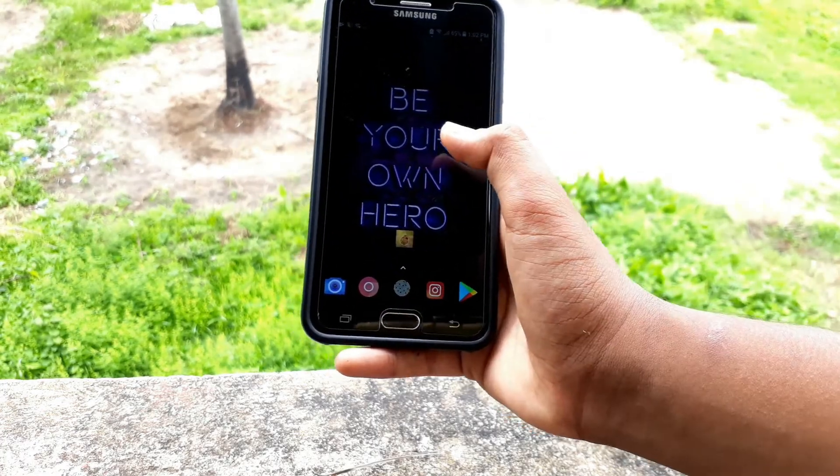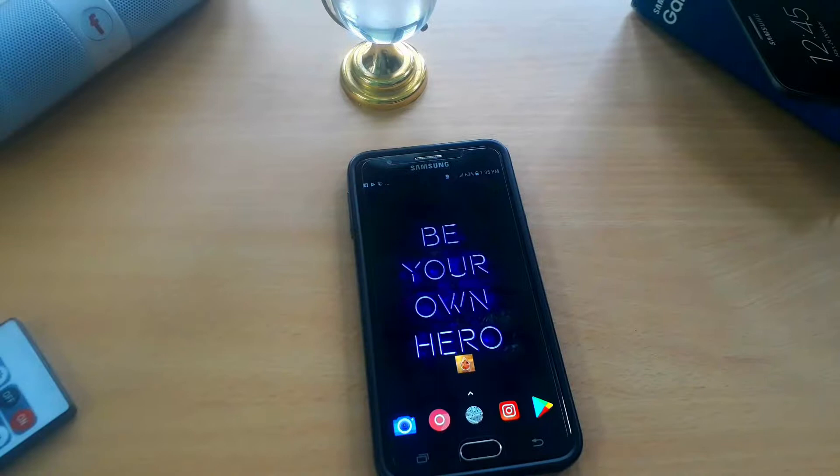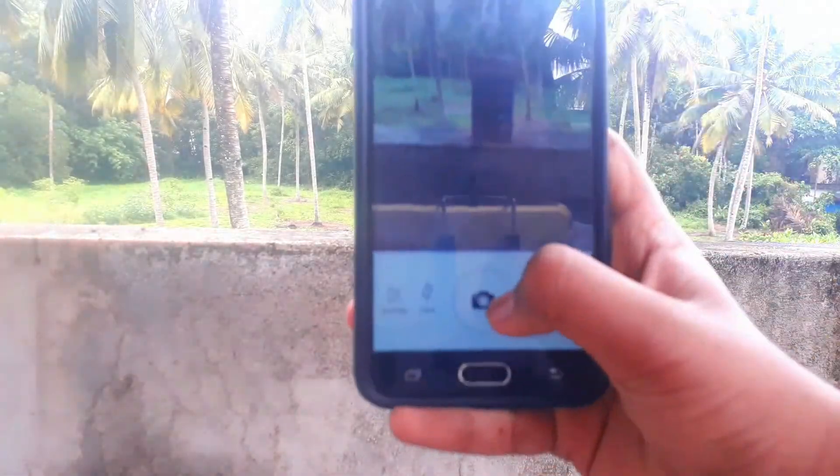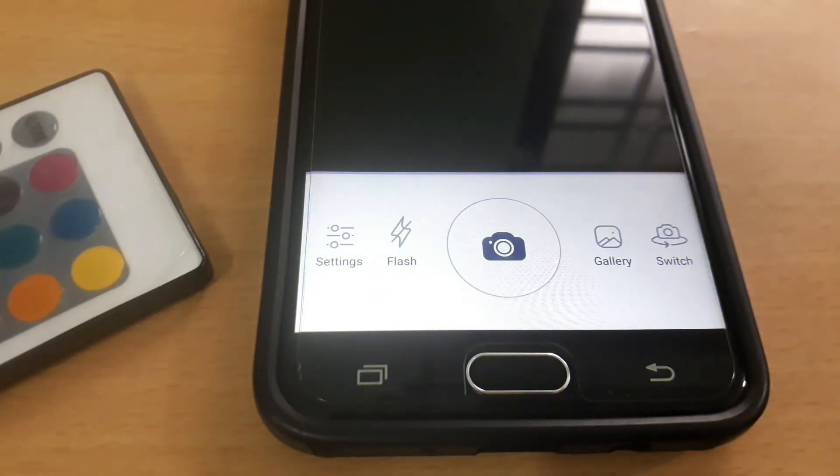You will need this Teleport Auto Blur app — you can take awesome portrait mode pictures with this app. You don't need a dual camera before taking portrait mode pictures. You can control what the blur needed in your pictures, and you can also use this for selfies.